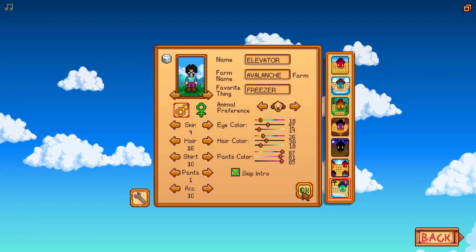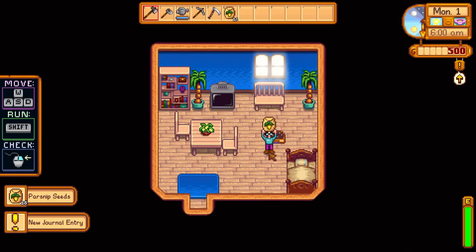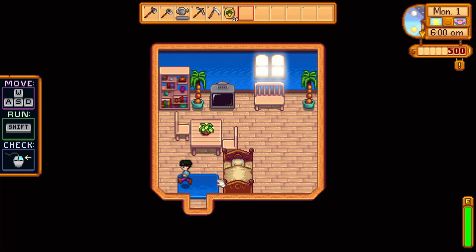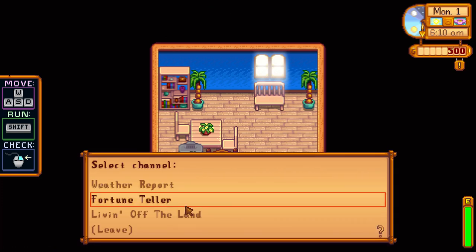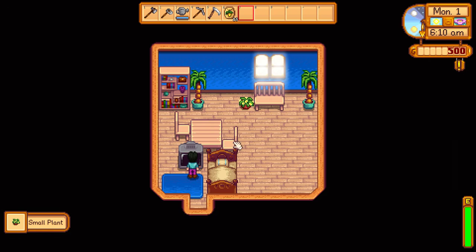Are you looking to save time in your Stardew Valley playthrough? I recommend moving your bed and your television at the beginning of the game. Moving the bed and television closer to the entrance allows you to save time whenever you go to sleep and whenever you wake up, so you don't have to walk as much to reach the bed or reach the TV.